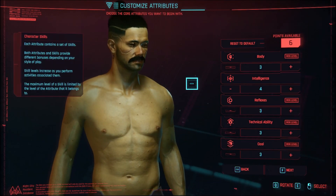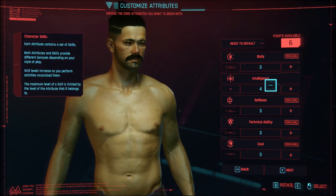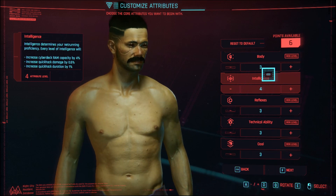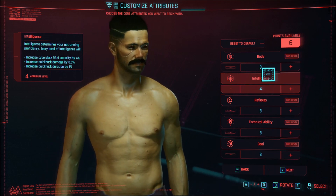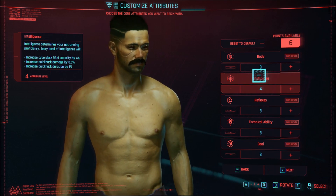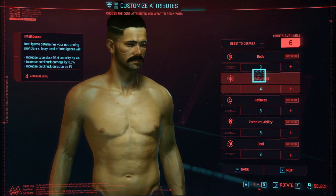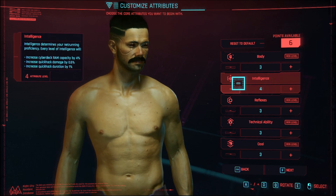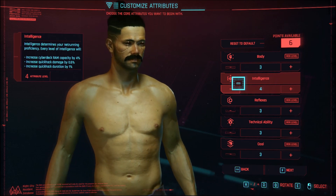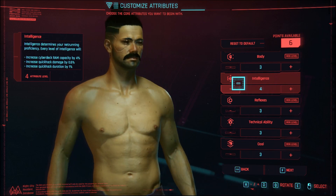Okay, so this is also part two. Pretty much what you do — you just go to the next phase. And I put one in intelligence. Reflex. Pretty much intelligence — intelligence determines your neuromechanics proficiency. Every level of intelligence will increase cyber — okay, so on the bottom that's the important stuff. Increase quick hack damage by 5.5%, increase quick hack duration by 1%, cyber RAM capacity by 4% — that's good.